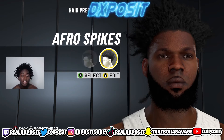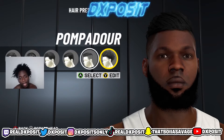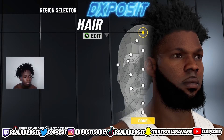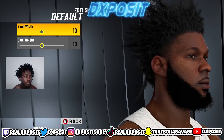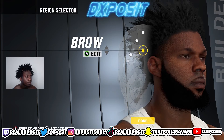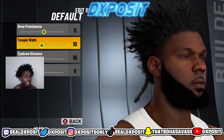Now the afro spikes — ain't gonna lie, tough tough — but you gotta put them on. That's like an extra plus two attributes by themselves, you gotta put that on. Skull: edit this right here, skull with 10, 10. Default brow — 11, 10, 10, 9.